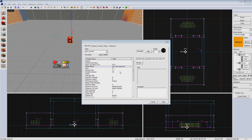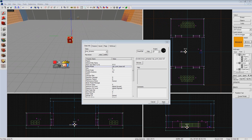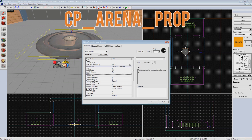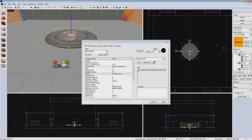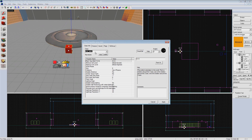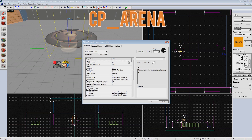Next for Arena, we need to create our control point. First we'll be creating the prop itself. Create a prop_dynamic, as this prop will be something that is targeted, and set it to the model cap_point_base. Give it a name like cp_arena_prop. Now we need to create the control point logic, represented in game by the hovering symbol above a control point on any CP map. Add a new entity above your capture point base, make it team_control_point, and give it a name like cp_arena.